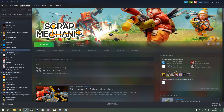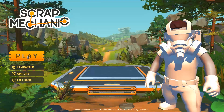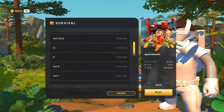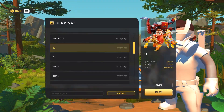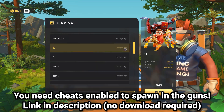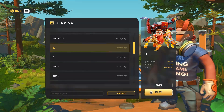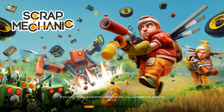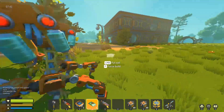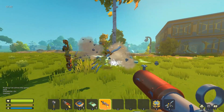Opening up my game and going to my survival worlds — it doesn't really matter which one. Make sure that you have cheats enabled if you're going to do this. I have a video linked in the description on how to do that. You'll need cheats in order to spawn in the guns. Let's spawn the gatling gun with slash gatling.